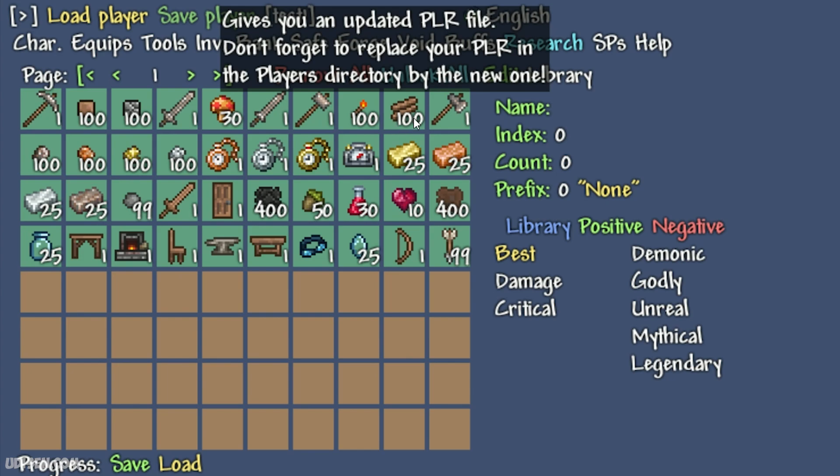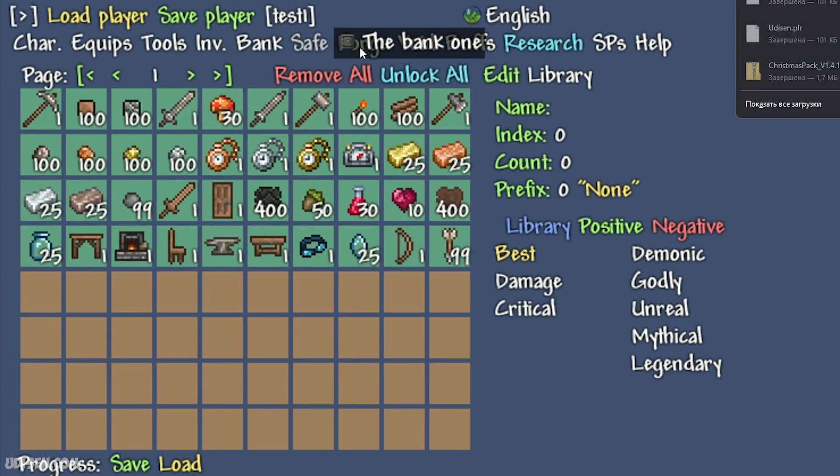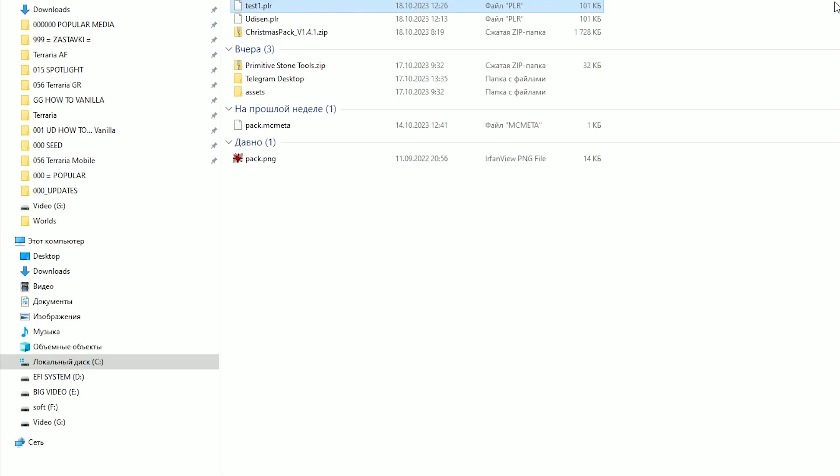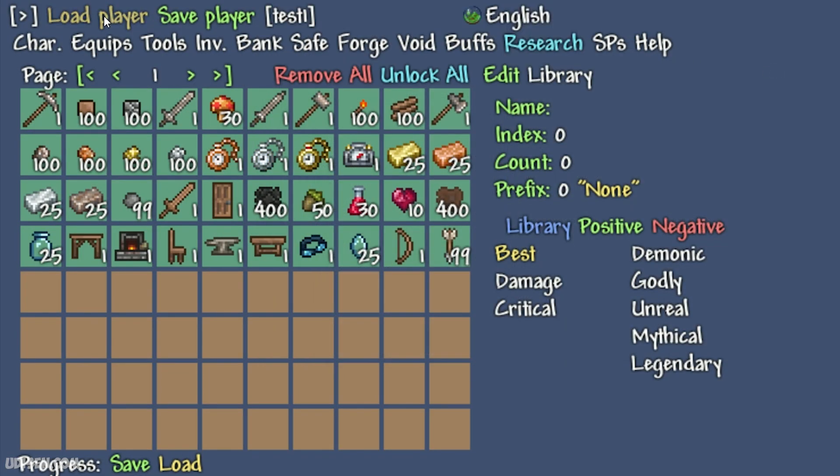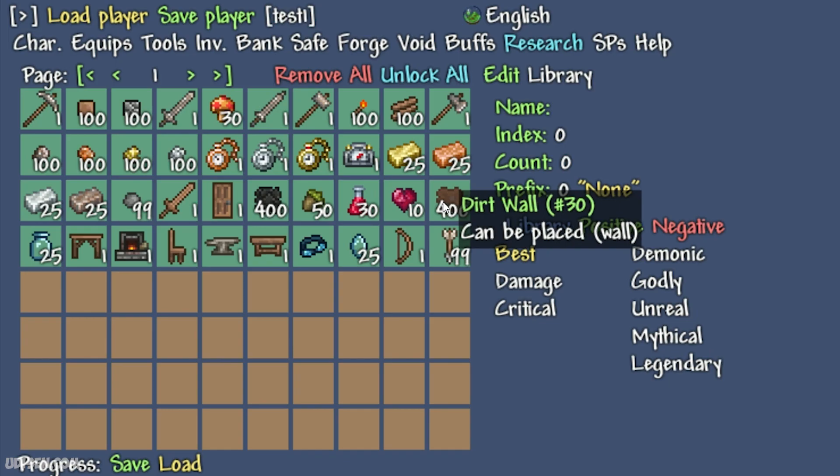Wait for the system to save your progress — of course, save. Okay, we download this file, perfect. Copy it, close. Now return to our players folder, delete our old 'test one' and place the new one which the site gave us.